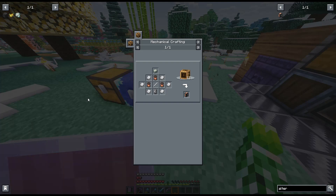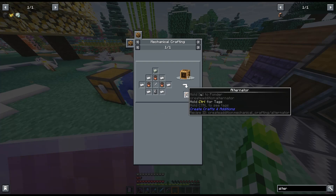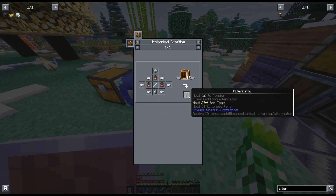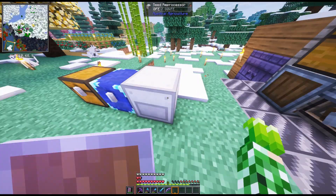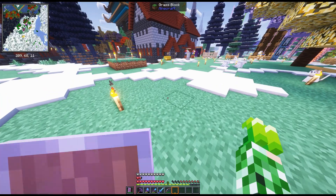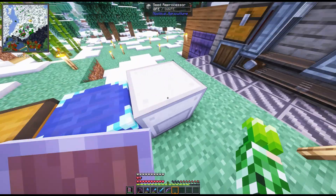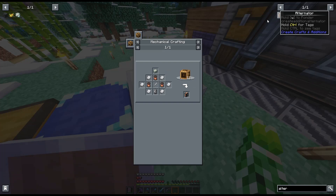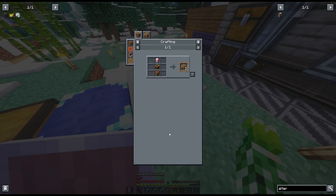Hello everyone, it's Girl in Minecraft, welcome to some more of my Create Stellar mod pack playthrough. We recently got brass a couple parts ago, and now the next step is making an alternator to generate FE to power machines like the seed reprocessor, so I can make Mystical Agriculture farms. I'll probably build a really cool greenhouse, but first we need an alternator, and to make that we need mechanical crafters.